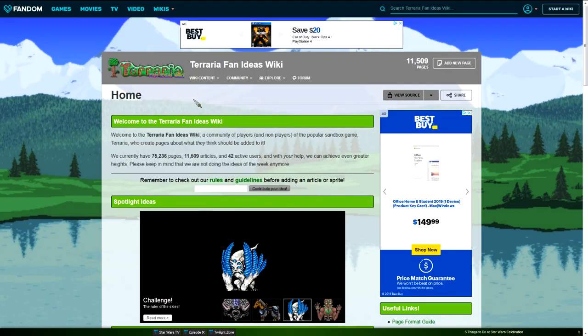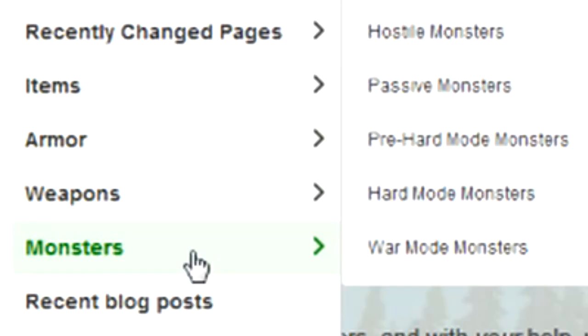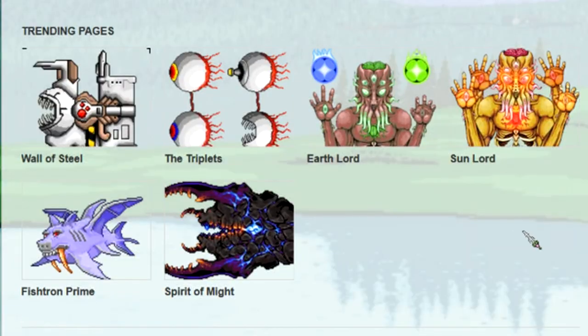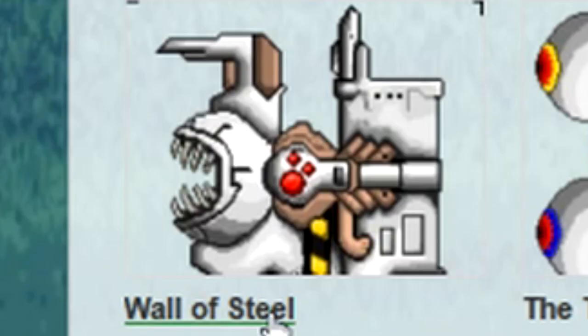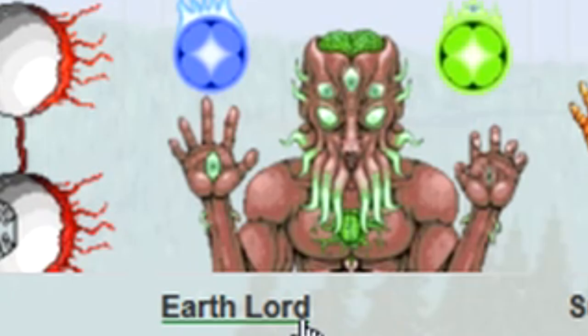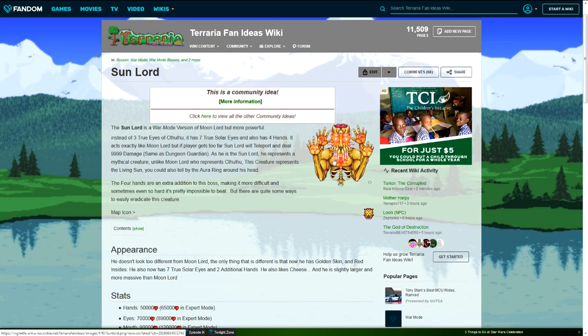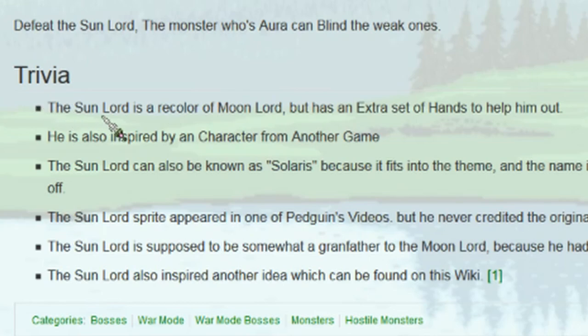Let's start with the obvious thing everyone wants to see. Let's go to monsters — wall of steel, the triplets, Earth Lord, Sun Lord... that boy has four hands. The Sun Lord is a recolor of Moon Lord but has an extra set of hands to help him.